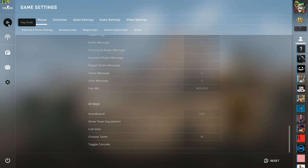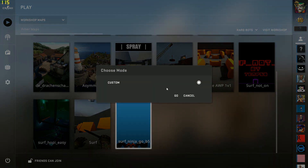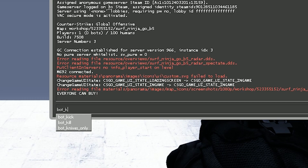Go to Play CS:GO, then Workshop Maps, select your map, and click Go. Once the game loads in, select your team, open the console, and type in 'bot_kick'.